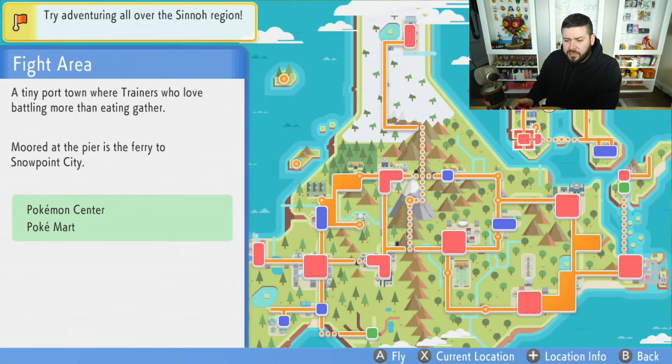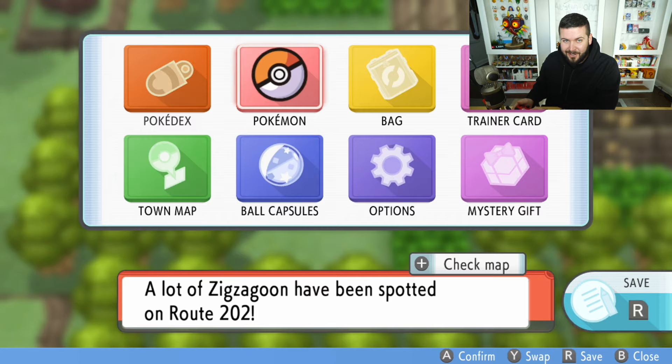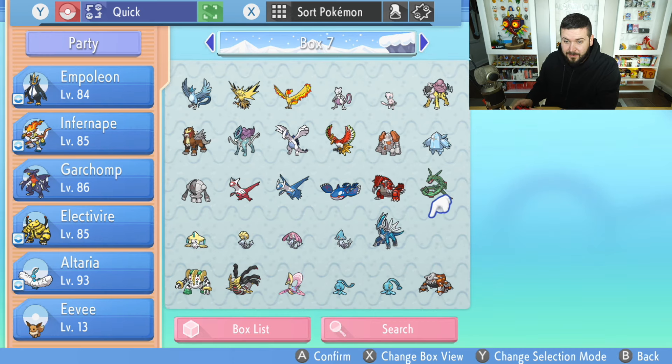Out of all of the legendary Pokemon videos that I've made, this is the last one — the last legendary Pokemon that's not an event Pokemon that you can get in the game. I actually think this means we've officially filled up an entire box. Right here would be my room for Palkia, and this would mean one full box of legendary and mythical Pokemon that you can get from this one game — well, both versions, but still, that's crazy.